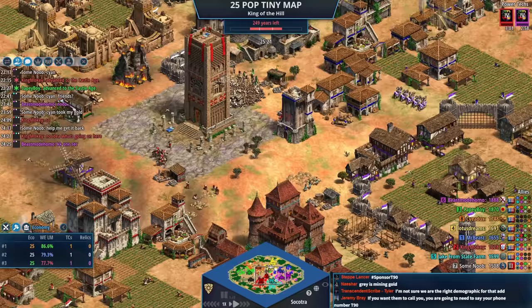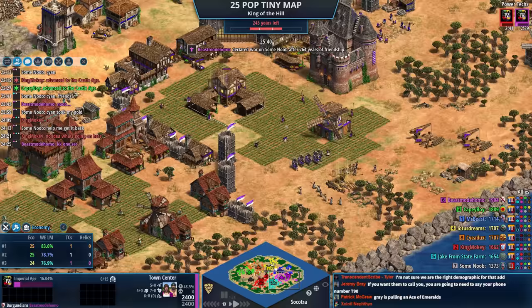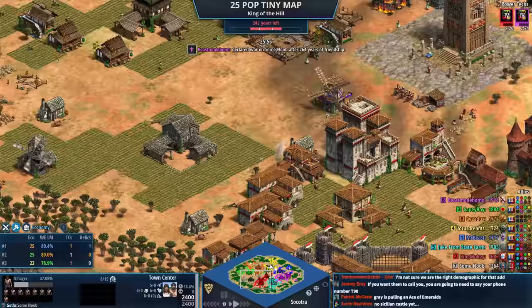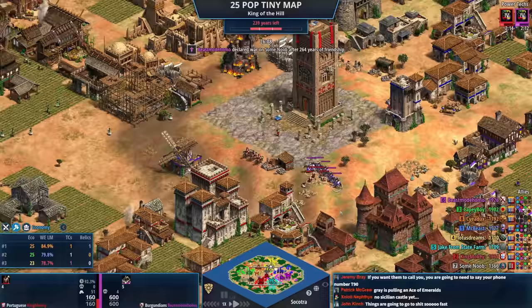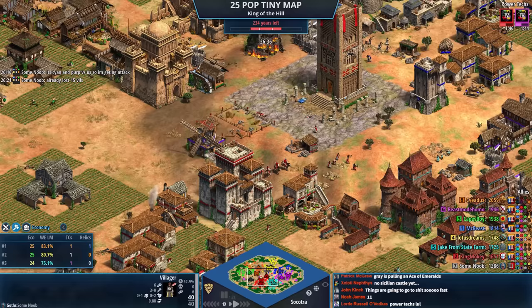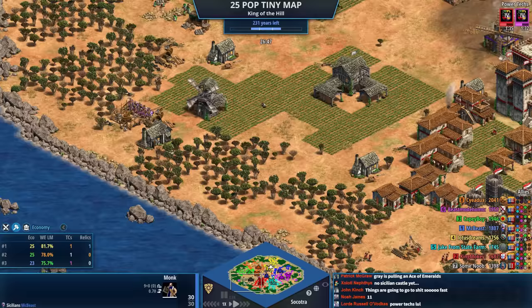We have Imperial Age for King Mochi and we have imp for purple. Gray is just deleting villagers — I don't think that was very smart, gray. It's going to take a lot of resources and a long time to get more villagers; you could have just asked to leave. I want to see the Portuguese player make a Feitoria because it takes up 20 population space — losing 20 out of 25 would just be hilarious.